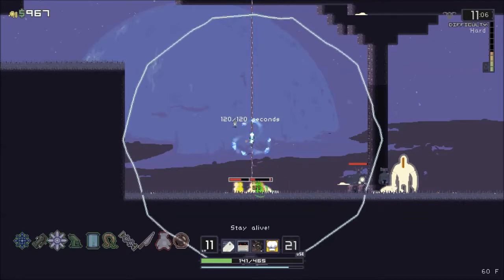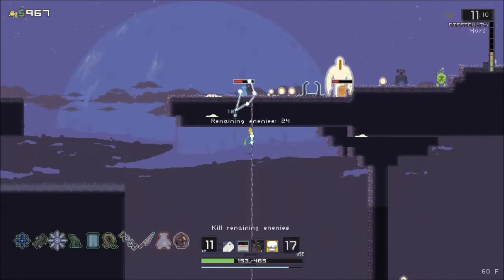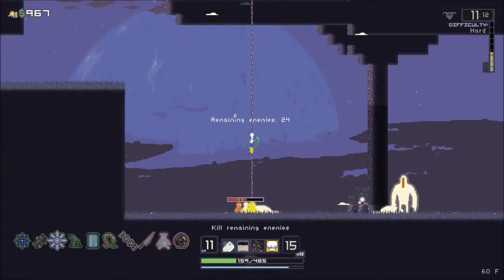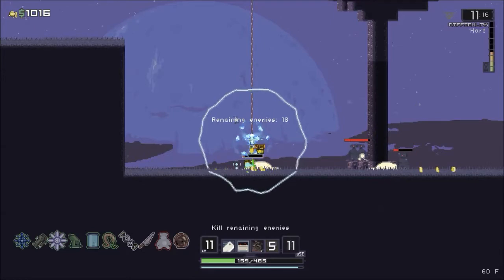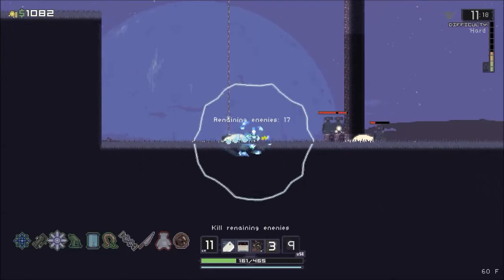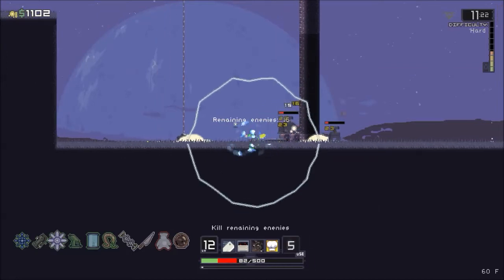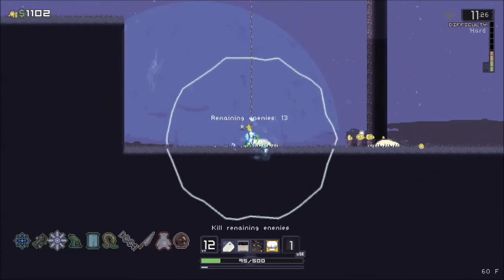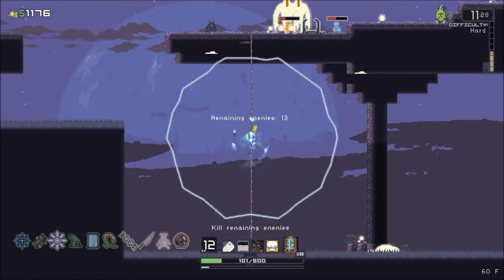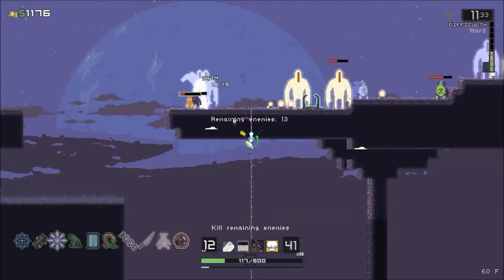Wait - why do they have down arrows above their head? I don't know what that was. I never claimed to be a pro at this game but I've never seen that before. Oh they can hit me from up there - that's absolutely unfortunate. Jar of Souls one more time - let's see if that helps out.